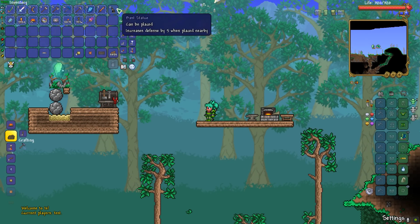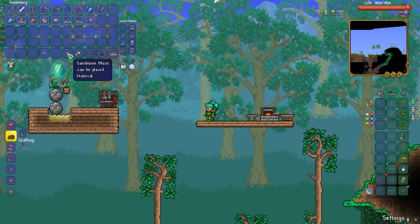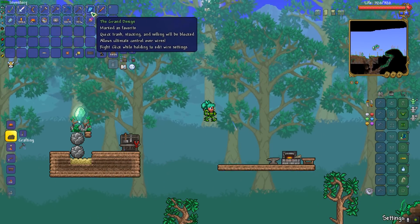The setup for this: you're going to need some wood, a bass statue, a trapdoor, some sand, some sandstone, a door, and a pressure plate, as well as some way to do wiring.